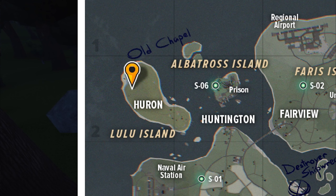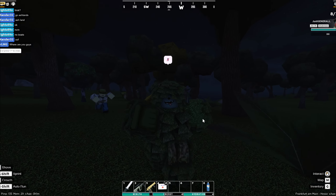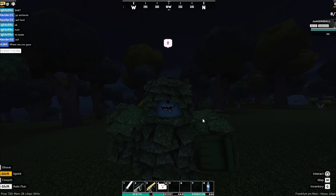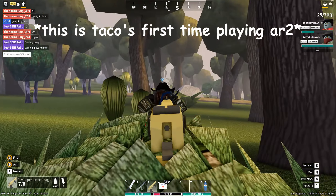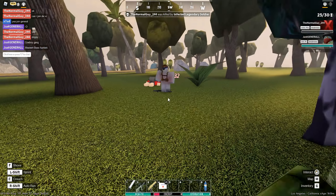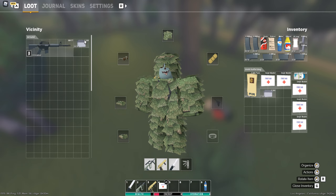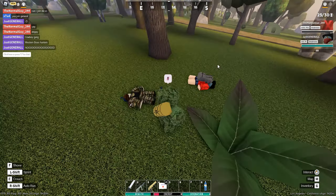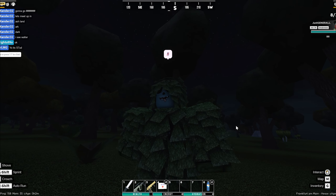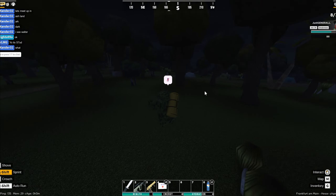The first location is going to be on Lulu Island, and that's where you'll find the Big Boss zombie. This boss zombie can spawn the Patriot, but most of the time it's just gonna spawn a regular XM.